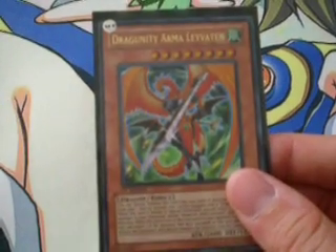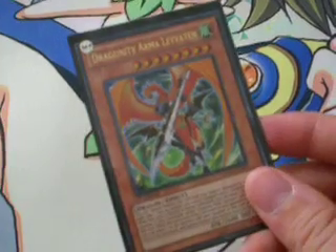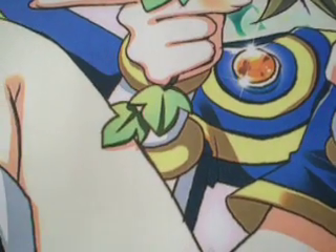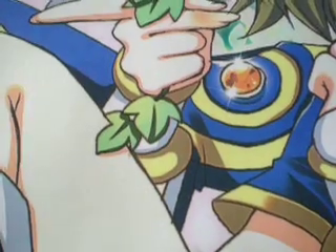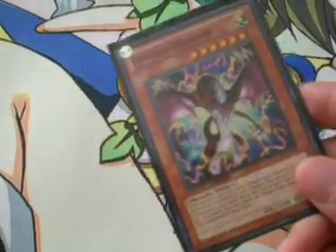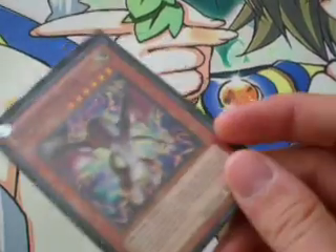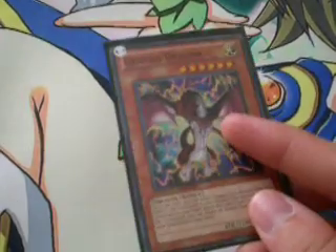We have one copy of Dragunity Arma Leviton, because you can bring it back with Darkness Metal and set up one of two combos. You can either go for Trident Dragion, or you can bring back Lad and do the Lad loop with Trinity Arma Leviton — if you don't know what that is, you can always look it up. We have one copy of Genesis Dragon — basically so that you can bring that back. That's the other Lad combo: bringing this guy back with your Darkness Metal that you got from your Lad, sac them both for the Lad that this guy brings back into your hand, and so on and so forth.